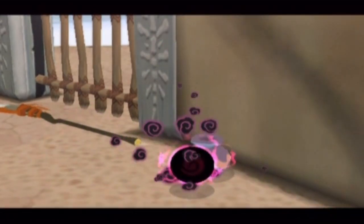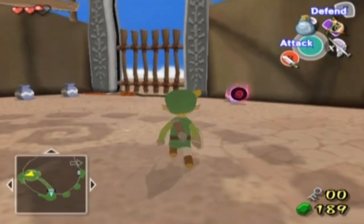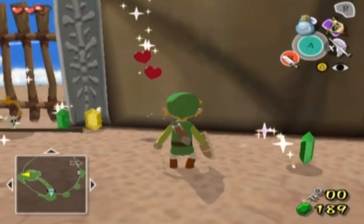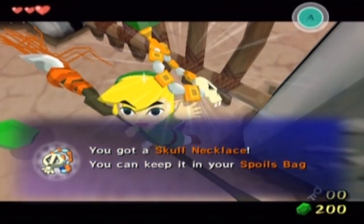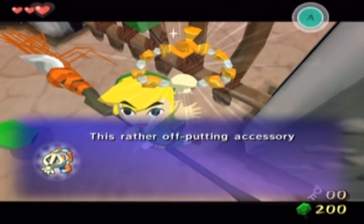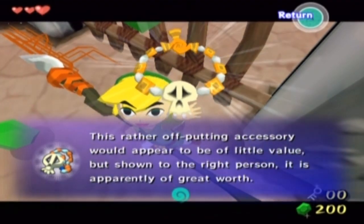If you're going to drop one of those for me, which I think you have, I'm going to go ahead and pick that up. It's in one of these little sphere things. This is a skull necklace and it's what the Moblins wear. It's a pretty cool item to get - we can sell them for a ton of money later on. A couple more jars here - I don't really think they have anything other than rupees.